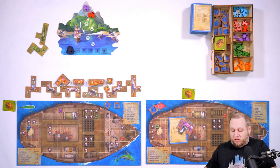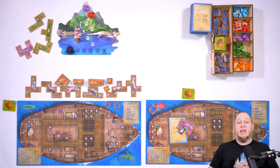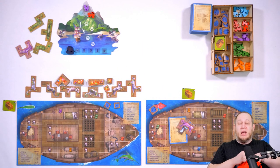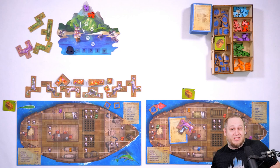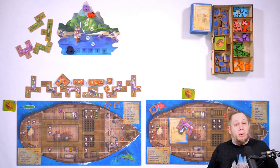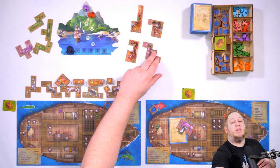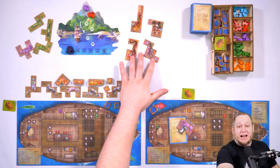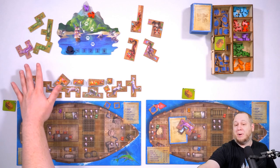The difference with the beast module is that while you normally put two cats per player on either side of the island, on the first day — and only the first day — you put no cats on the right side of the island. Instead, you put out beasts, the same number as you would cats. So in a two-player game, we put out two beasts per player on the right side and two cats per player on the left side. Just to reconfirm: this only happens on the first day. The second, third, fourth, and fifth days, this would just be cats like normal.